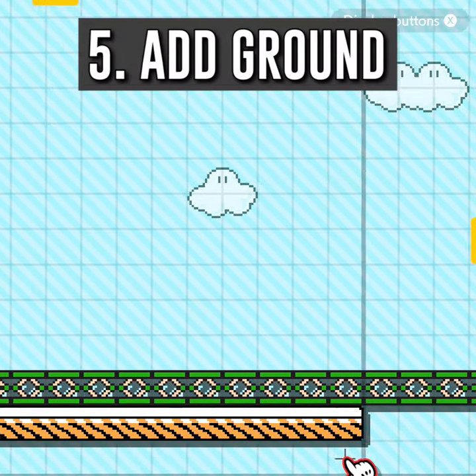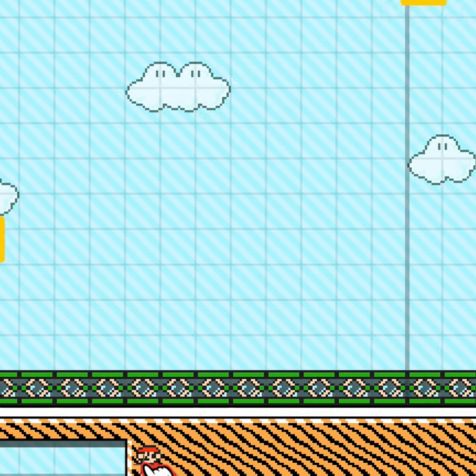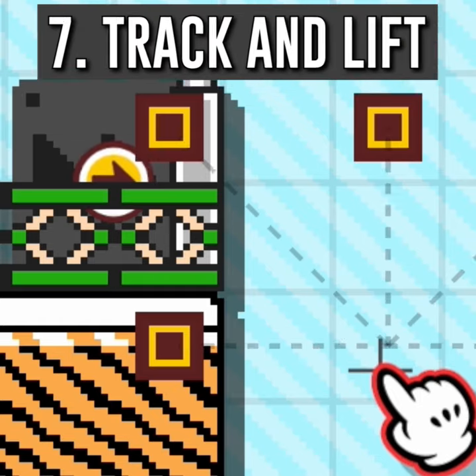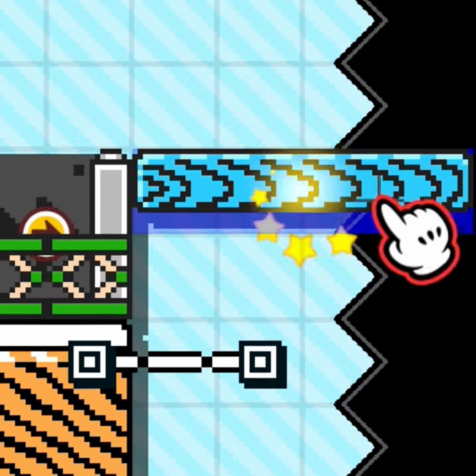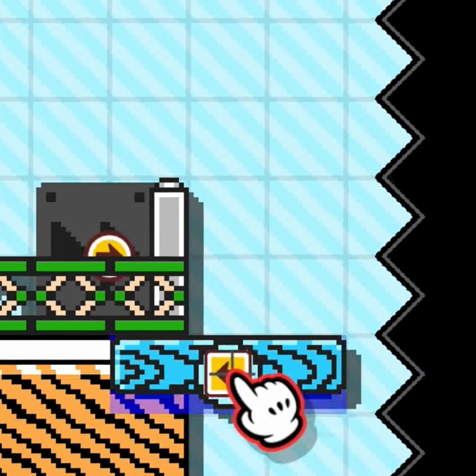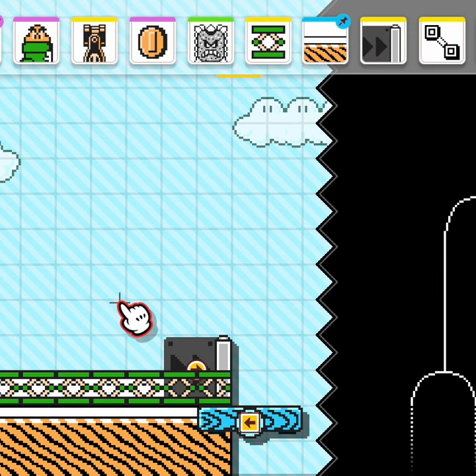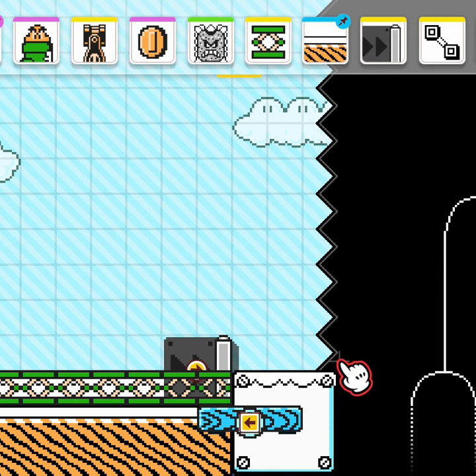Add ground tiles underneath the thwomp and trampolines. Add a one-way wall pointing to the right that overlaps the last two trampolines. Add a small track with a blue lift on it one block down and to the right of the last trampoline. Add wide semi-solids to cover the top of all trampolines and one small semi-solid to the right of the trampolines.